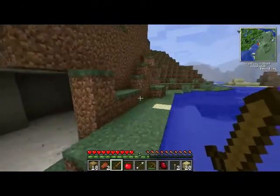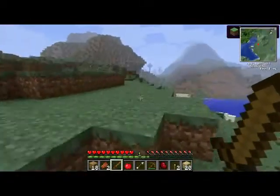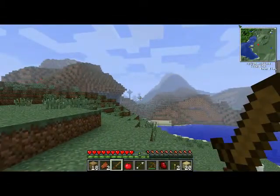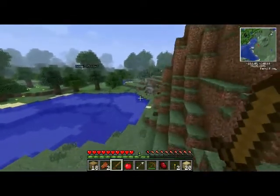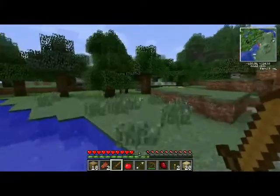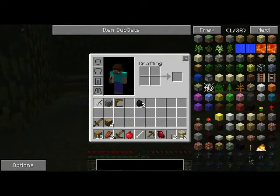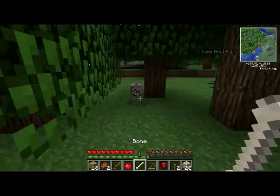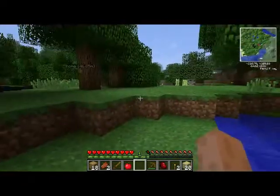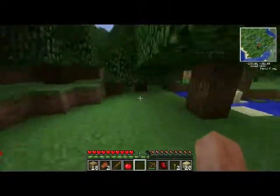We've got our house built — let's take a look around. We are in the middle of a mountain biome. Over there we have a frozen forest biome, and we've got a little lake or ocean here. We've got some wolves — let's see if I can befriend one with this bone I got from the skeleton. We now have a wolf! Another reason I chose this location is because we have oil right here, and we're going to pump that oil out and put it in tanks later.